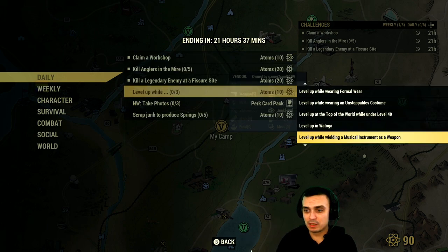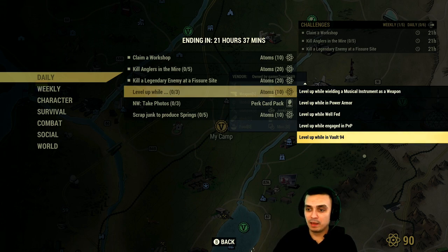Level up while completing any of these sub-challenges at the same time. Then take three photos — let me make a little test. I'm gonna take those three photos before doing the other daily challenges and see if it's gonna glitch. Sometimes people tell me that if you do the nuclear winter challenge first it will bug out all the remaining challenges and you won't be able to do them, so just to test it out I'll go ahead and log in, take three photos, and see what happens.